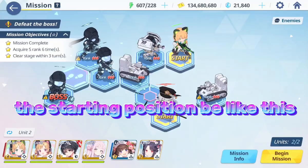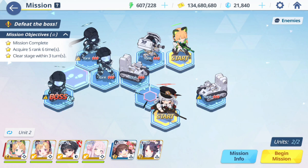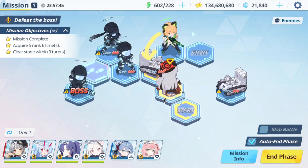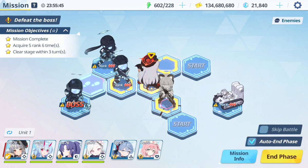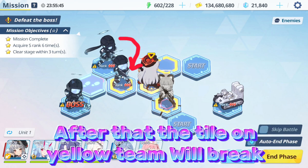The starting position looks like this. First, move the easy yellow team, then follow this move. They switch sides. After you finish this enemy, this enemy will attack you.